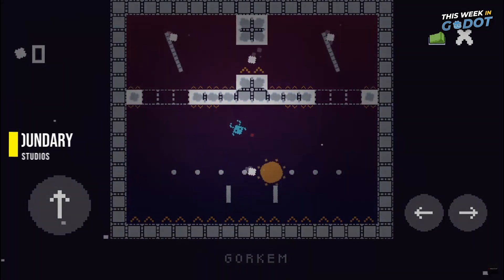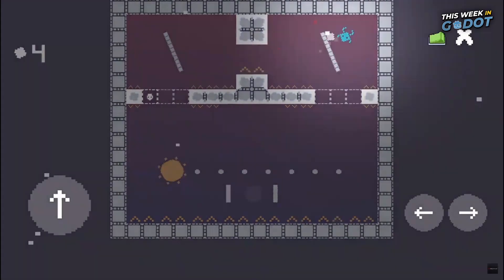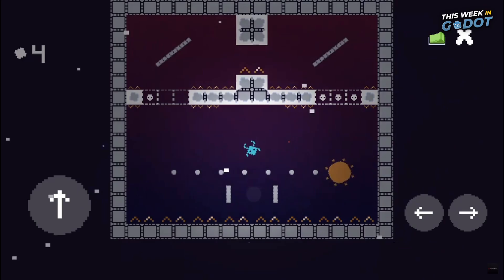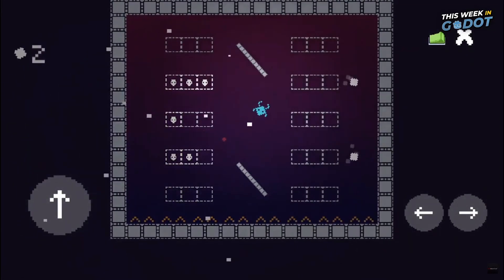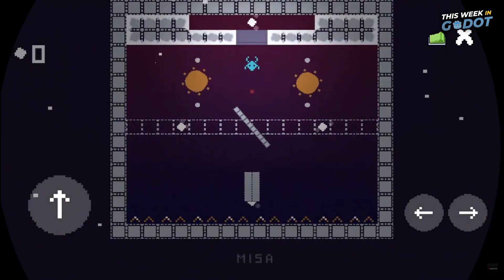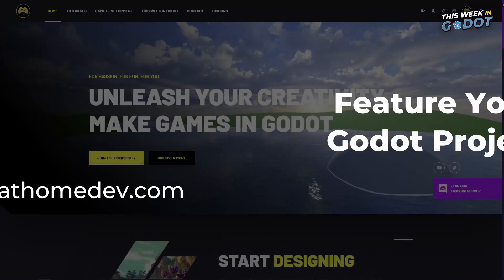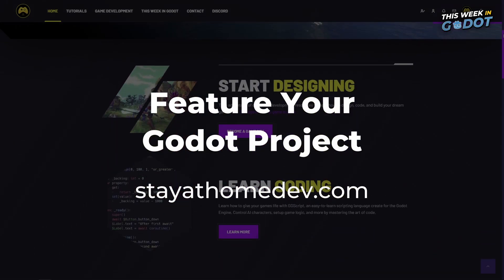Number 2. Boundary is an arcade puzzle game by Red Punch Studios and was sent in to the channel. Available on Google Play, you find yourself stuck in the walls and needing to escape. Use your skill to collect the lights in each puzzle and make your escape. If you have a game you'd like to see featured in a future episode or are working on a game in the Gato engine, you can contact us on our website stayathomedev.com.